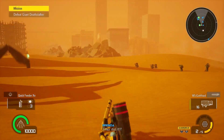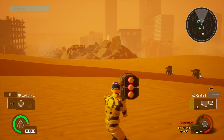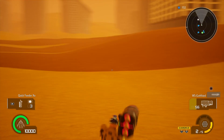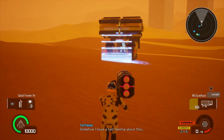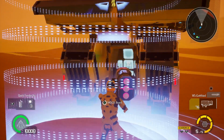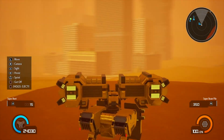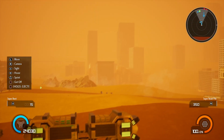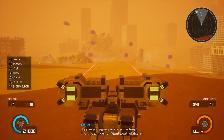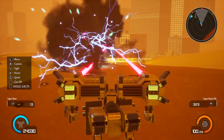Now roll forward and throw out some more mines if you want, because more Deathstalkers are going to start coming in. Go ahead and get back to your Sphinx and climb on in. This baby packs a punch. Stay back in the shaded area — you don't need to go forward at all — so that when the mines go off you're not anywhere near them.